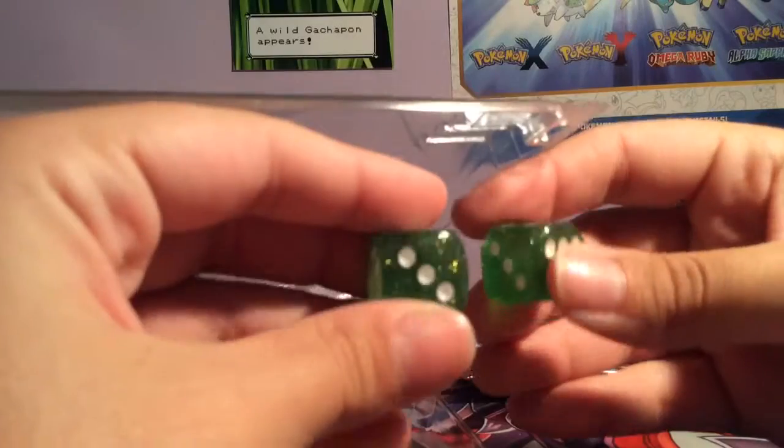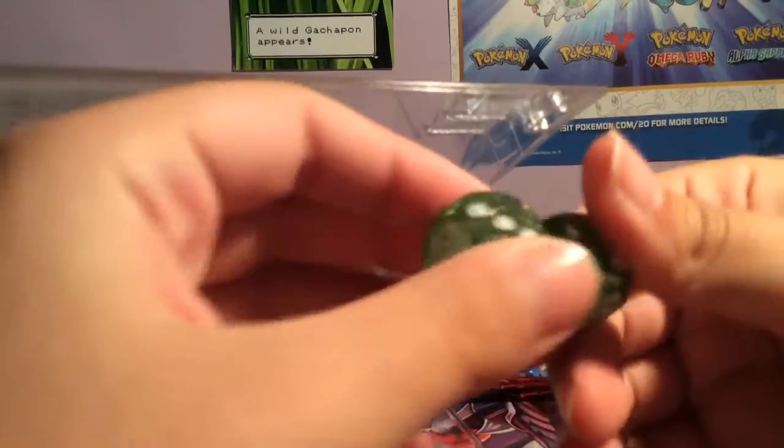They split it into two — nice. So we have the two dice here with the Force of Will symbol, and they're green and glittery. They're very nice.